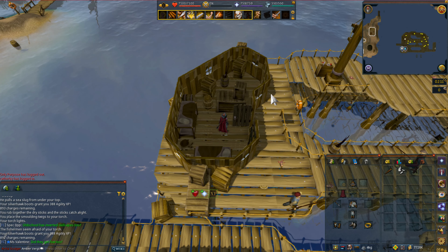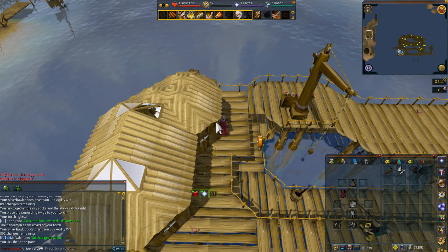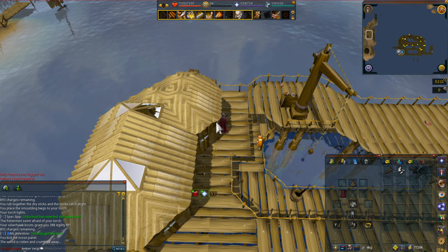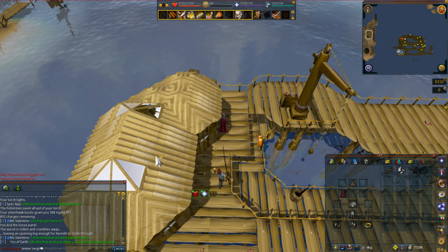On the outside of the building right next to Kenneth, there is a badly repaired wall — you want to kick it. Then go back inside and speak with Kenneth again.